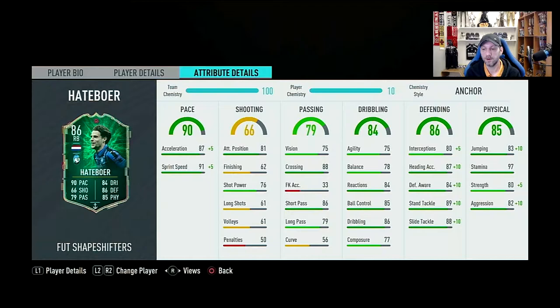Physical overall 85 — jumping 83 to 93, stamina 97 which is really really nice, strength 80 to 85. So he's really tall and really strong as well, with good aggression at 82 to 92.